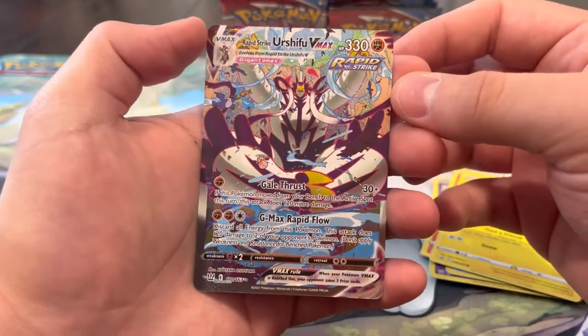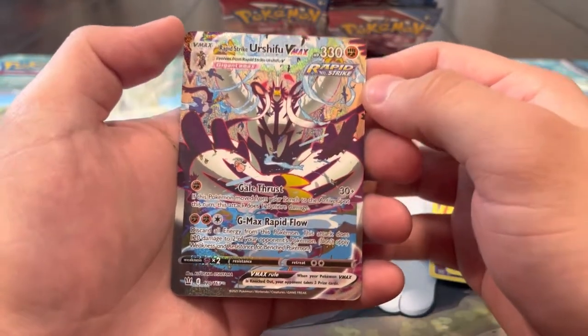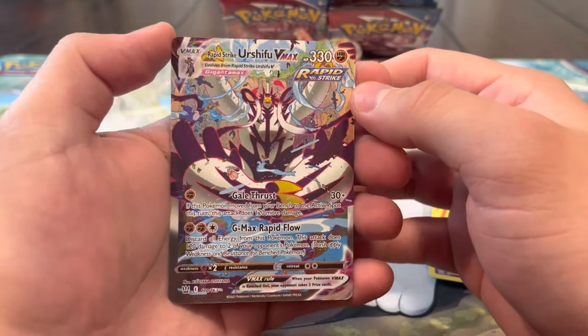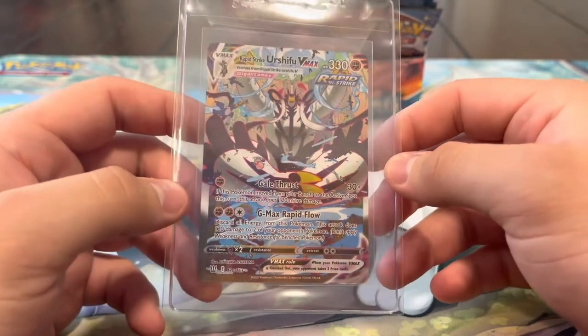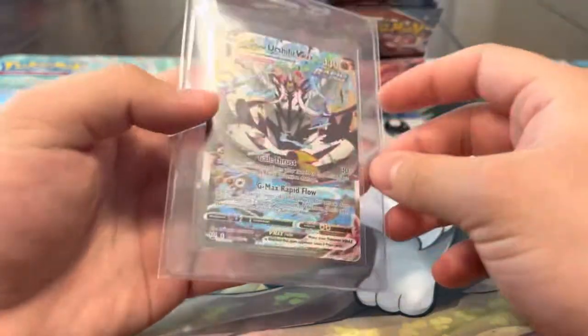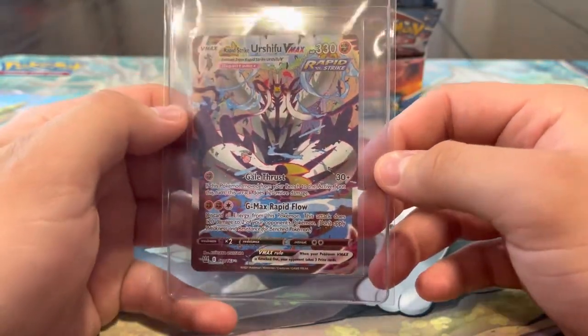Let's go! Alt Art Rapid Strike Urshifu VMAX - let's go! We got an alt art! We do already have this one, but this thing is straight up fire. We'll take that all day. We sleeved up the Rapid Strike Urshifu VMAX Alt Art, which is absolutely insane. I love this artwork so much. It is a little bit off-center left to right, which sucks, but I'm just happy we pulled it - I told you we were gonna pull some heat!